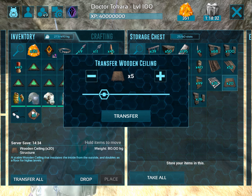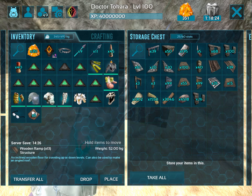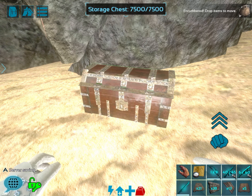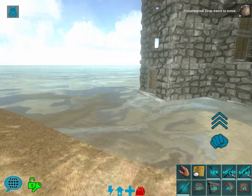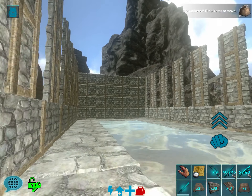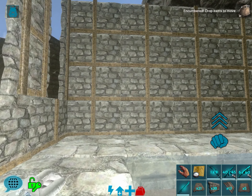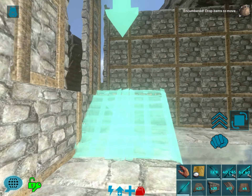I need to build a staircase. I might start with wood and we may convert that over. Let's check this out back here — we'll build the staircase in the back, I think. We can start it there, maybe? We'll put our ramp there.